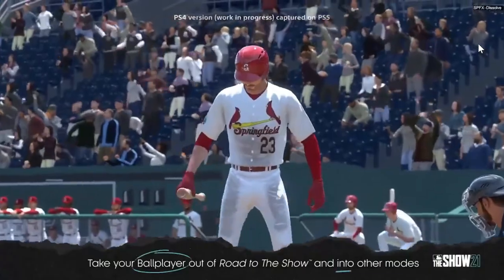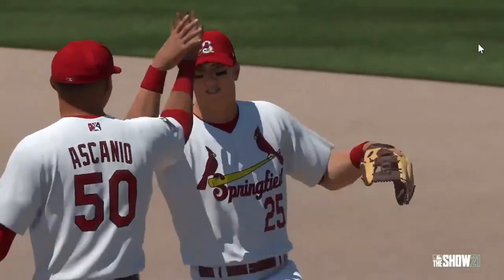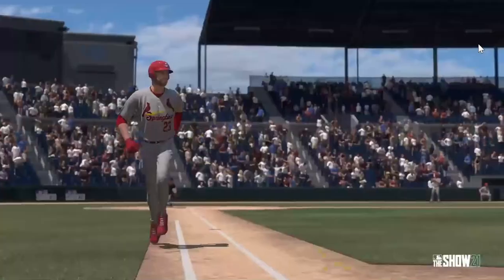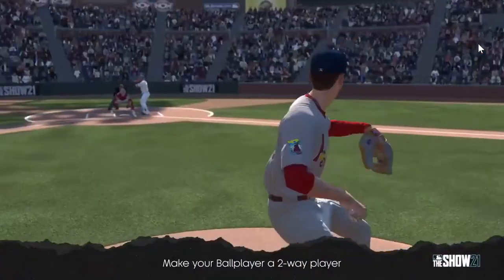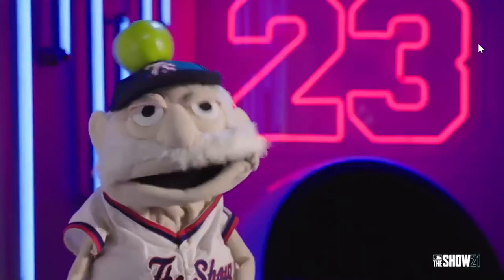In Road to The Show and Diamond Dynasty, you're gaining experience and growing your player in more modes with more flexibility than ever before. You'll finally be able to bring your Road to The Show player over to Diamond Dynasty. The next thing in the feature premiere is you're finally going to be able to make your Road to The Show player a two-way player — imagine a Shohei Otani type that can play both the outfield as well as pitch. You're going to be able to develop a two-way player that can play a position as well as pitch. No longer are you stuck in just one role. Become a true two-way player — a master of all trades.